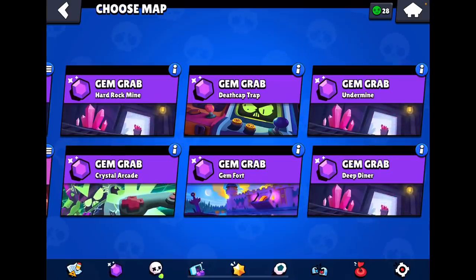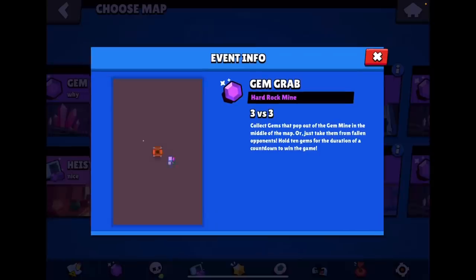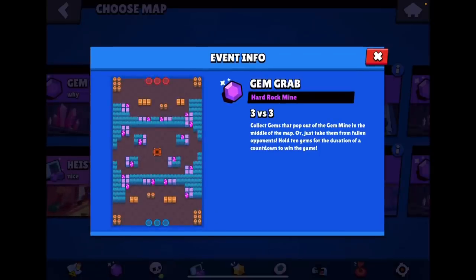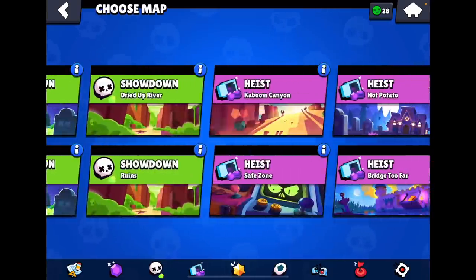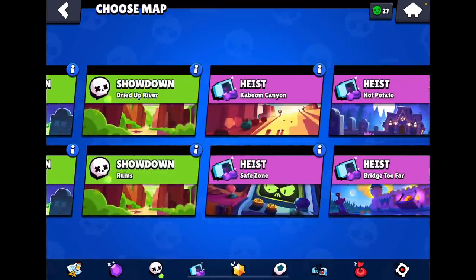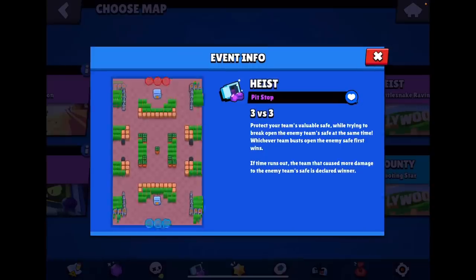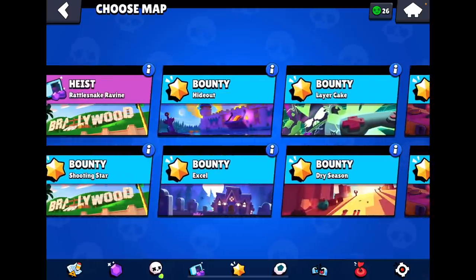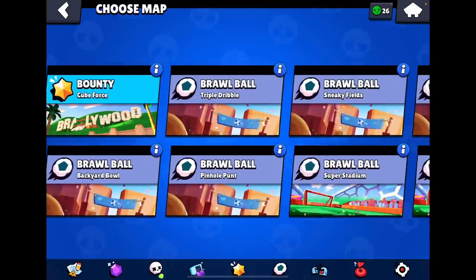Basically every other mode in the game besides maybe safe zone is a perfect map for Stu. You can pick any map from Hard Rock Mine, which is a perfect map — easy place to put a Stu turret and play with 8-Bit, a nice synergy. You can play it on any showdown map — every single one's perfect besides maybe Cavern Churn. You can play it on Hot Potato to lane and break walls and counter throwers, or counter tanks. Play on Pit Stop for the same reason.